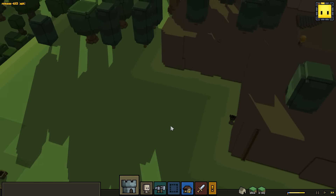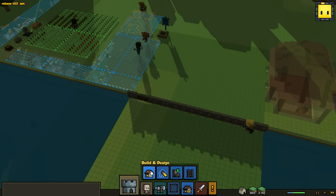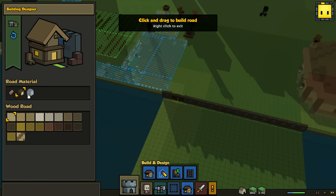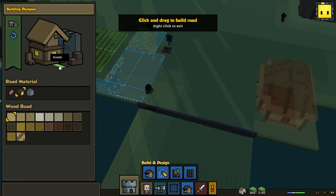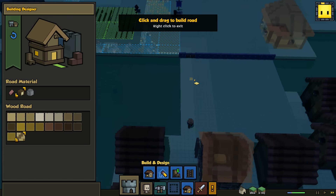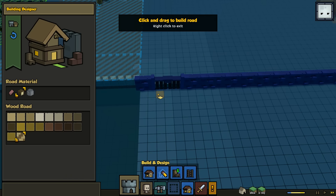Today we're going to be messing around with things I am yet to actually try out - most importantly, roads. Something I'm sure many of you have been telling me to build, but I wanted to mess around with the other stuff, so today we're going to be doing those. The whole point of roads is that your hearthlings will move faster when they're on them, and of course, they look rather nice. So that's what we're going to be doing today - putting down some roads.